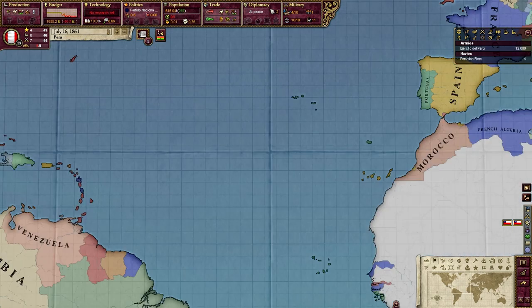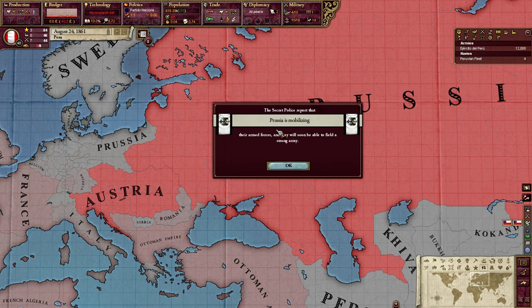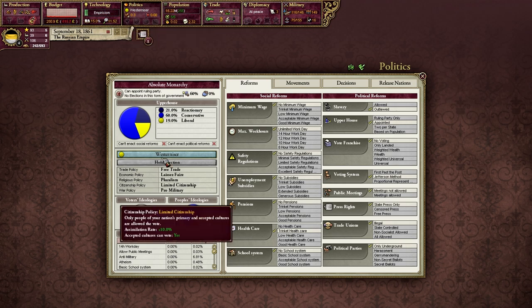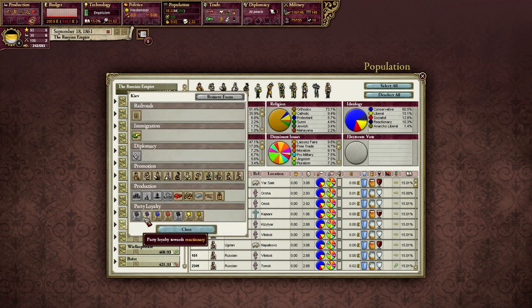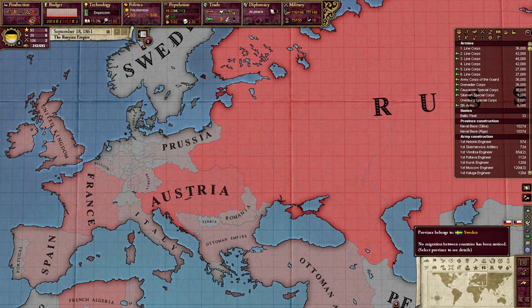Let's look at a hypothetical situation where we can't do that. I'm going to hop on Peru, run the clock for a short while — Russia is in a world of hurt, losing a lot of pops. We'll wait until about September, then hop over to Russia and see if we can fix this without changing government. Last time we simply selected the party we wanted, but let's say we couldn't do that. If we were able to hold elections, we could hold them repeatedly until we eventually get the party we like, promoting party loyalty with national focuses in our most populous states. But Russia is an absolute monarchy — we don't have elections, so we don't even have that option.